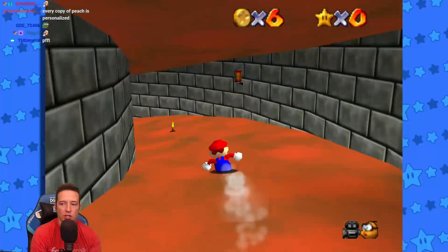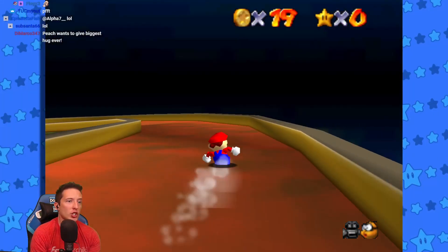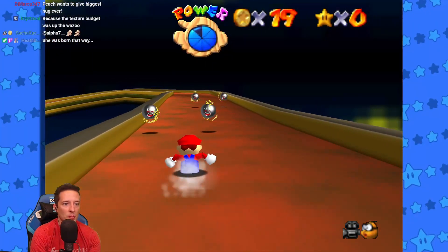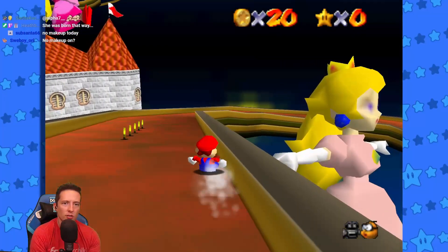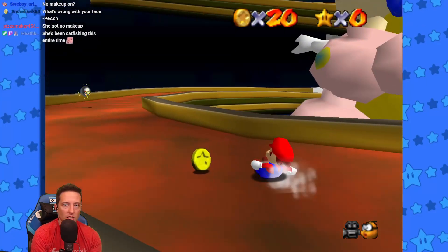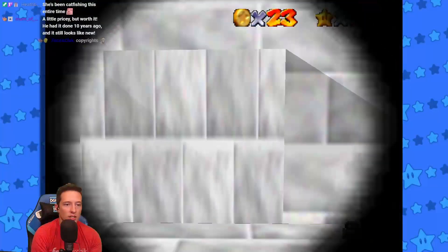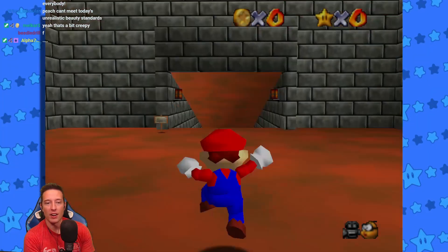Every copy of Peach is personalized? Like, what is wrong with her face? Ugly Peach! Because the texture budget was used up — you need to get your head out of the wazoo. Look at her blurry face! Is that only freaking me out? I just went through the wall apparently.